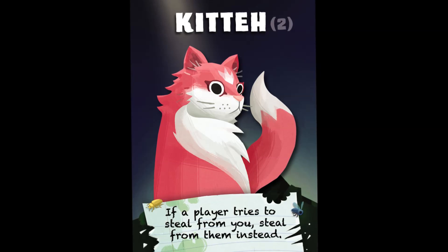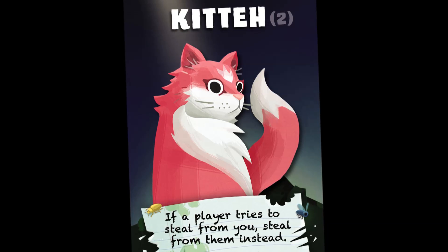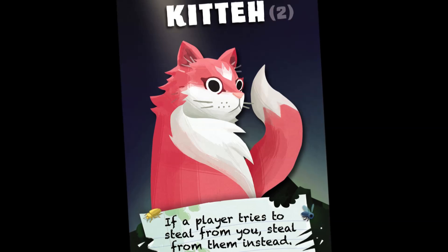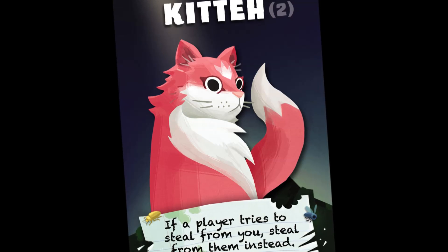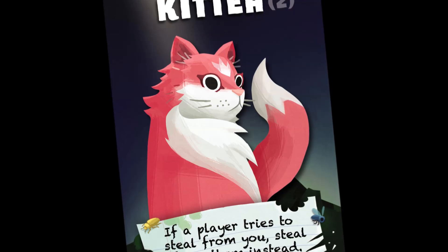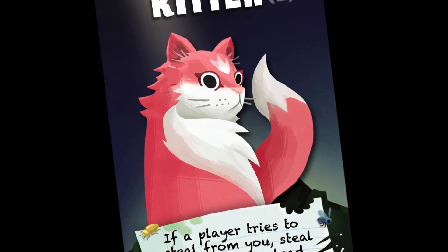Kidde: this cat is neither soft nor warm — it is a cold and evil ball of fur. If another player targets you with a steal action on their turn, you may use a Kidde card to turn the tables on them. Instead of taking a random card from your hand, you take a random card from their hand. That player may use a Dogo card or another Kidde card to defend against this.